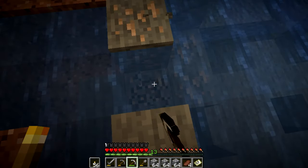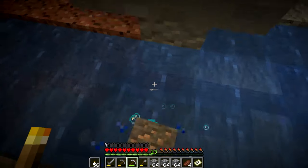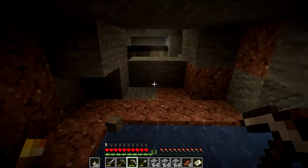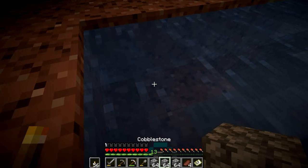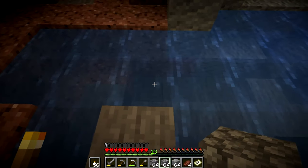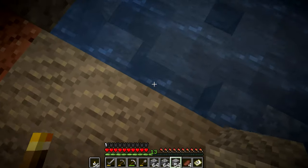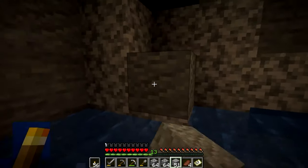So I found some more ore, which is really good. Let's get it real quick. Alright, so I got all five — six, actually. I'm going to cover this up right here with andesite. I don't like using cobblestone for this because it looks pretty bad and I want to make it look as natural as I can. I'm just filling up spots where they need to be filled out.